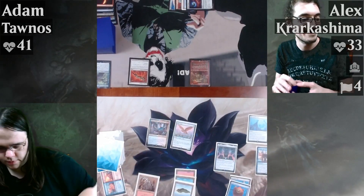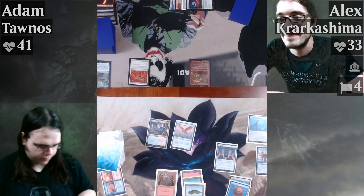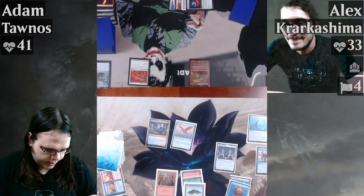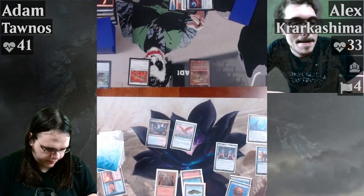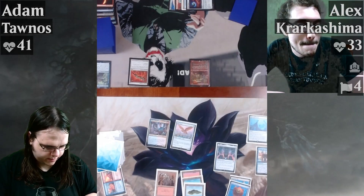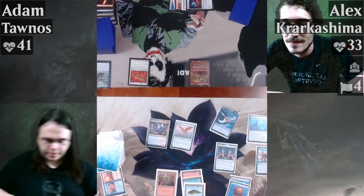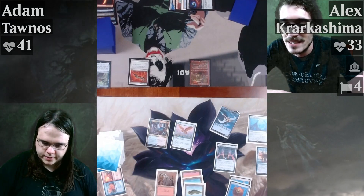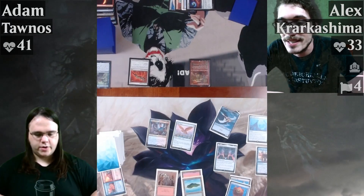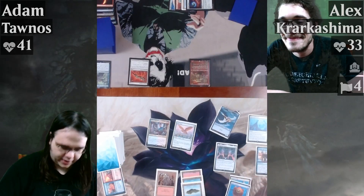Don't mess me up. I control an artifact — I've got one or two. One colorless 1/1 Thopter with flying. Well, Mycosynth Lattice says it's colorless anyway so it's fine. Technically there is a no-color indicator on that — you're supposed to guess based on the blue border. Mountain, okay.